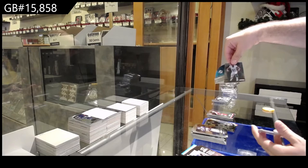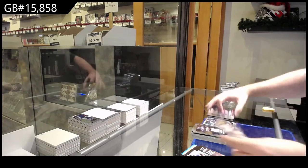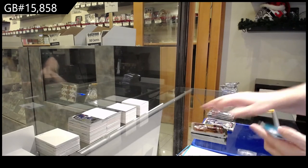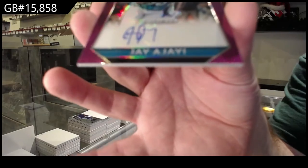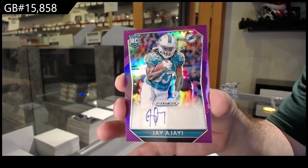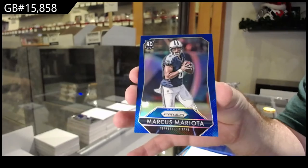Die cut for the Dolphins, Intros of Wake. Silver of Thomas for the Seahawks. For the Dolphins, autograph of J — I probably butchered that guy's name, I apologize — Dolphins auto rookie. And we've got a blue for the Titans of Mariota. Marcus Mariota.